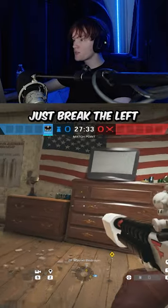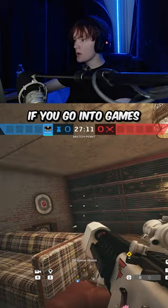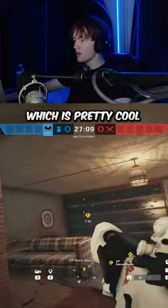But if you want to get the other side of the wall, just break the left side of this drawer from the dresser right here and throw it inside the dresser. If you go into games and look at the wall, it is also caded off, which is pretty cool.